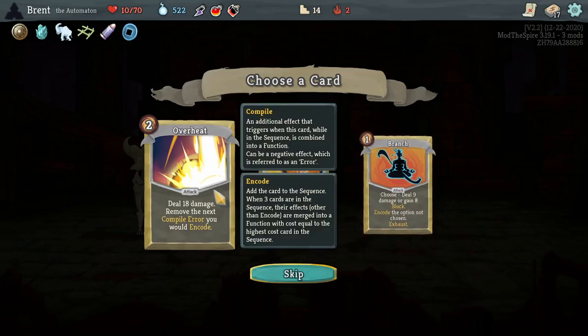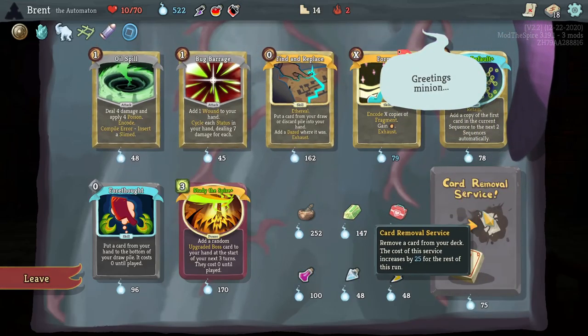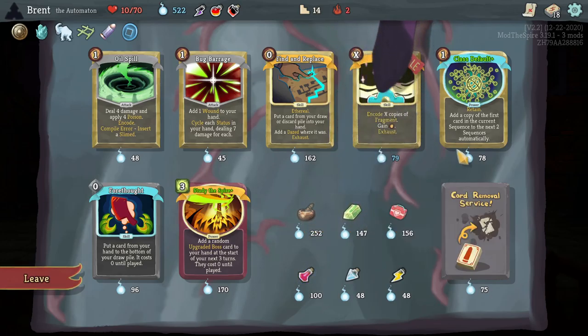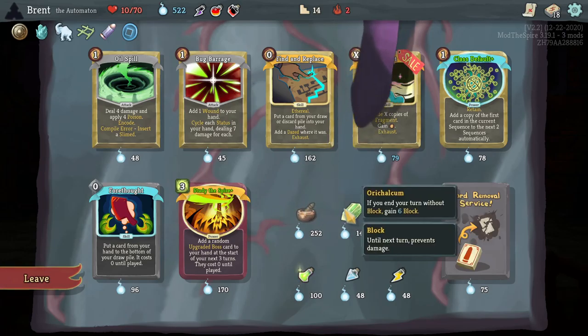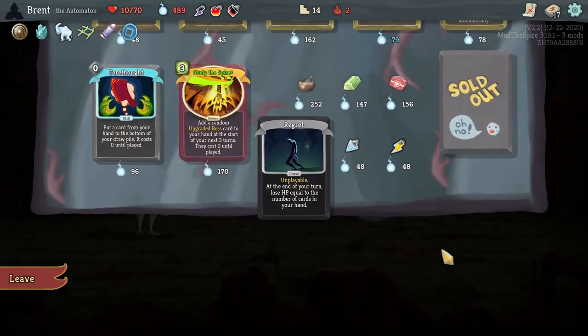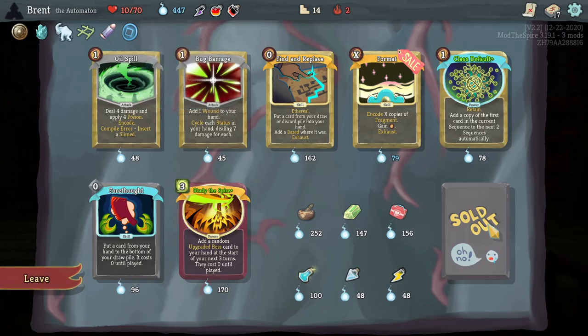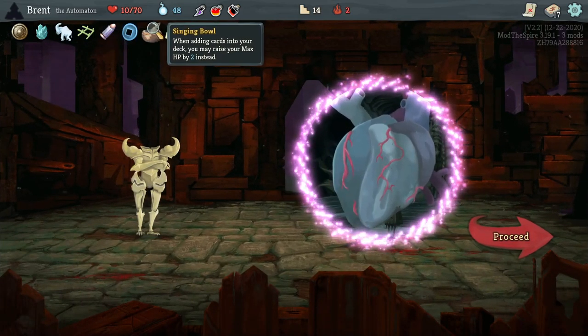Alright, let's get in here — 500 gold since we had the Old Coin — this is good. Singing Bowl really good, or Calcum also really good. I'll take both of these. That'll probably be the plan — let's remove Regret, get out of here. Four Might also really good, Fragment — gain one energy. I think it's still better to take these two because especially how early on it is, we can get a lot of max HP.